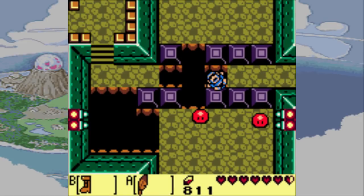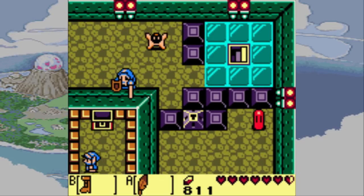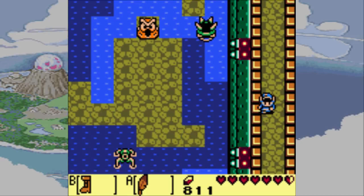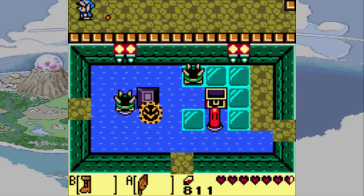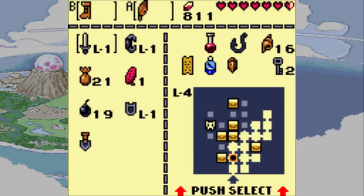All right, so we just need to loop back around to the bottom of this room. And then we can go into that room from the bottom, and then head to the northern part of the dungeon. Oh right, gotta kill all the enemies in this room.